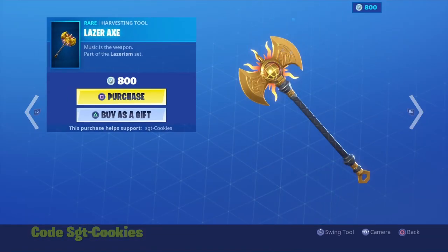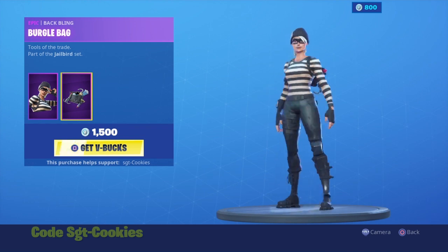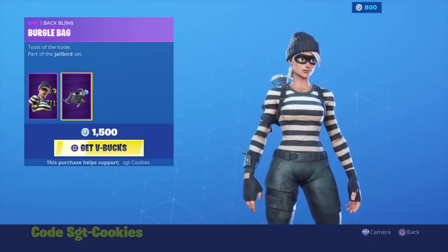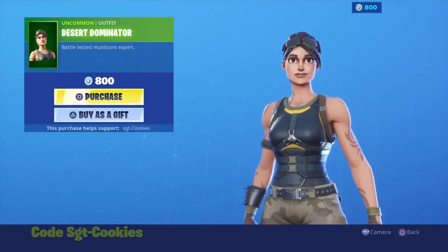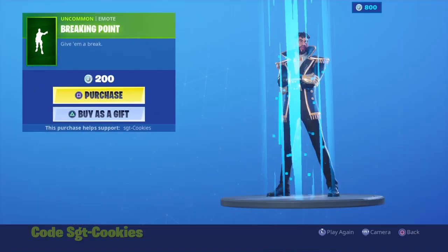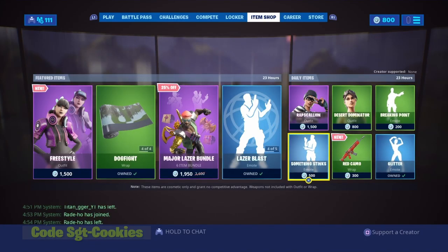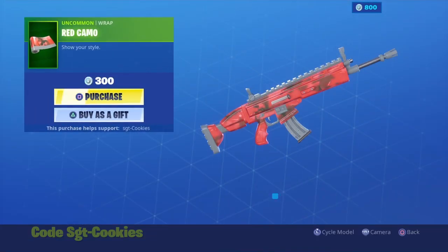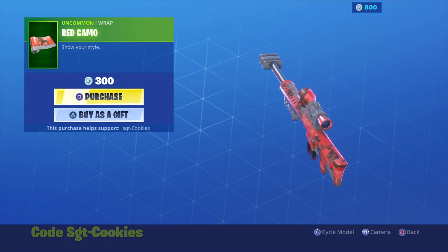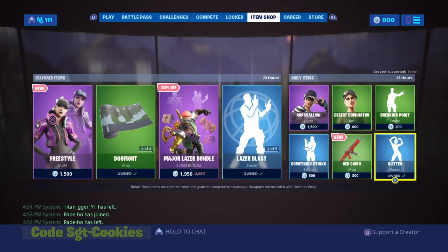You can also buy all things individually, which is nice if you don't want to buy the whole bundle. Then we have the Rep Scallion skin with the Burgle back bling — this one hasn't returned in a couple of weeks. I wish there would be another skin that hasn't been seen in a long time to replace it. Then we have the Desert Dominator, released a couple weeks ago as well — Fortnite really needs to stop reusing the same skins. Then we have the Breaking Point set and the Breaking Point emote. Then we have the Something Stinks emote, the Red Camo wrap — literally just a red camo with a gray scheme — and the Glitter emote.